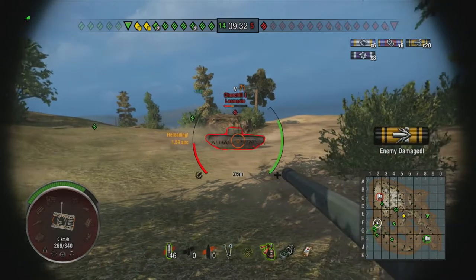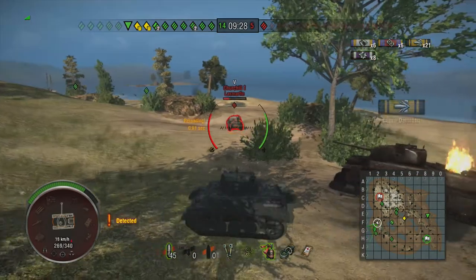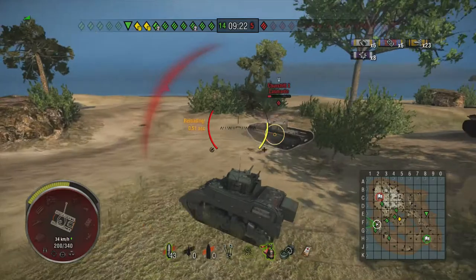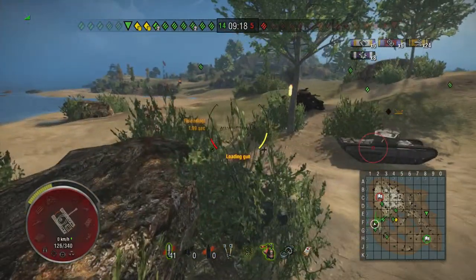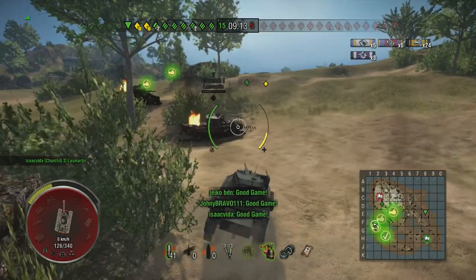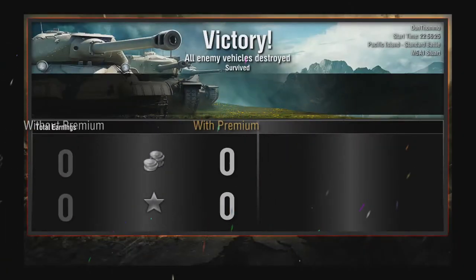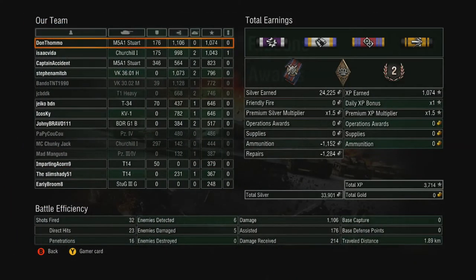This was really fun — just bullying this poor guy in the Churchill. I get him around behind him, bounce a shot there, and as soon as he turns his gun to me I kept trying to get behind his gun. You can feel sympathy for him as you see him turning his turret, chasing me, then giving up and trying to shoot someone else — then I poke out and shoot him. When you're just getting mobbed by tanks, no option is the right option; you're just going to get killed no matter what.